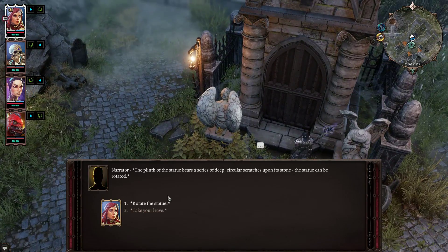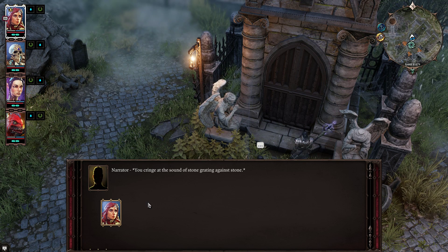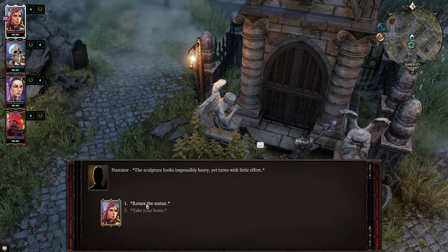First of all, click on the left statue and rotate it three or four times so that it looks to the front. After that, you have to search for the other one — the head.